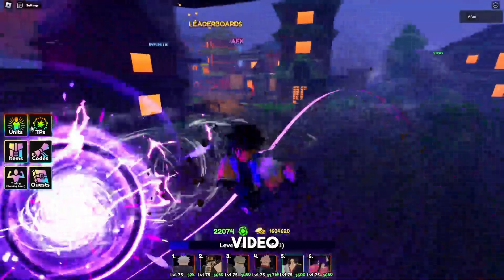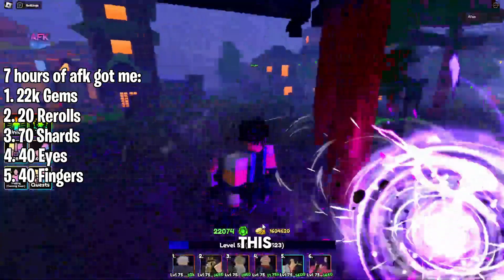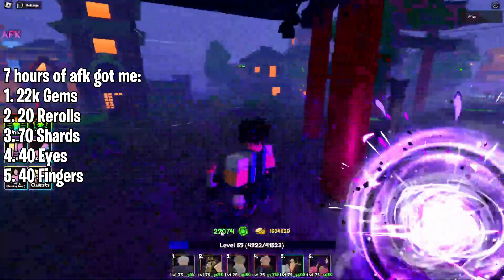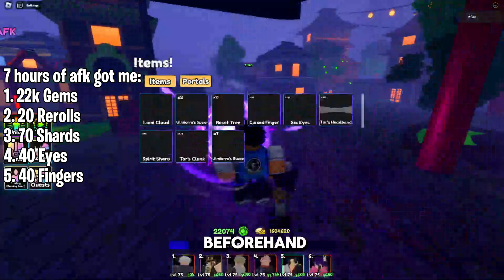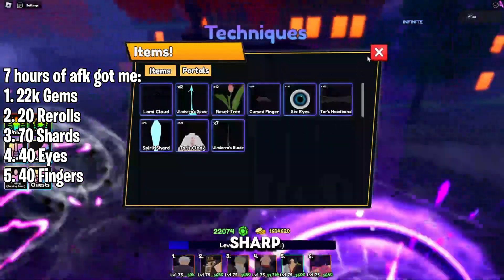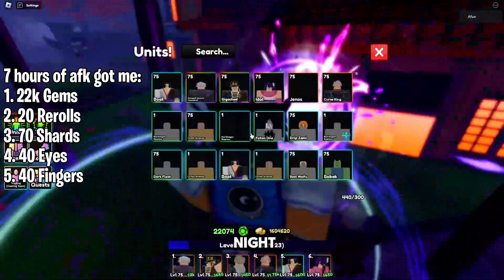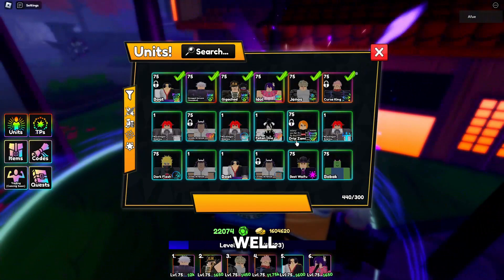What's going on guys? In today's video I'm gonna show you guys how to get everything I get in this tiny task. This is all the stuff I've gotten from tiny tasks — eyes, shards, stuff like that.